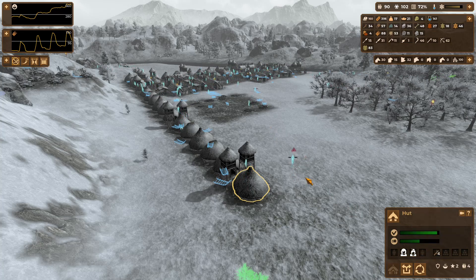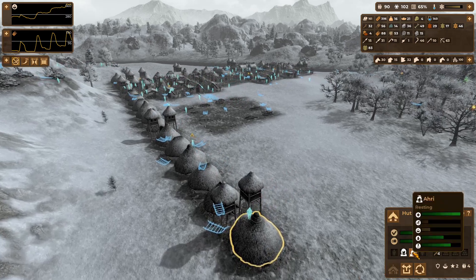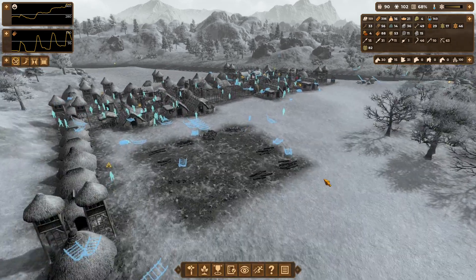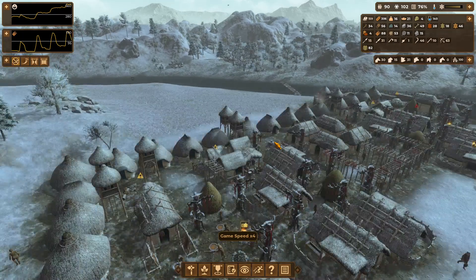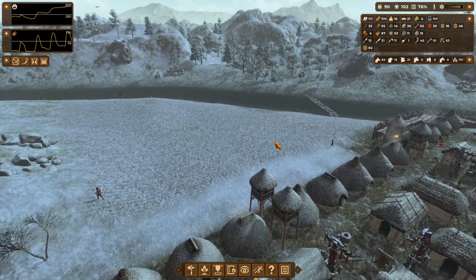Our people are out in the cold picking up branches, so we can run them back. If they stay outside too long their health goes down, their morale goes down, and thirdly they can die of hypothermia. As we have made clear, it is very important that we don't lose people to anything — not cave hyenas, not the cold, nothing.